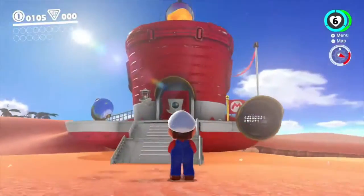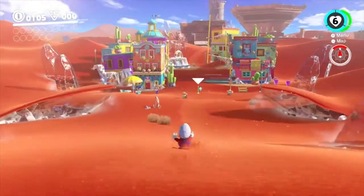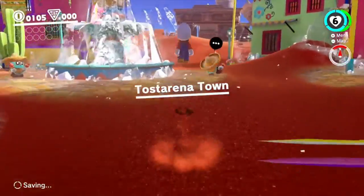Last episode, if you don't remember, we got the Odyssey working and made our way over to Sand Kingdom, and in this episode we're gonna explore the place and see what we can find. There's a shining thing on top of the tower, so we're gonna go investigate that. We're currently in Tostarena Town.